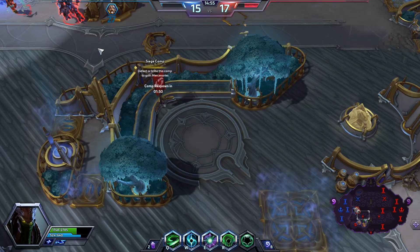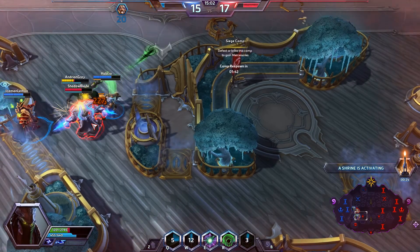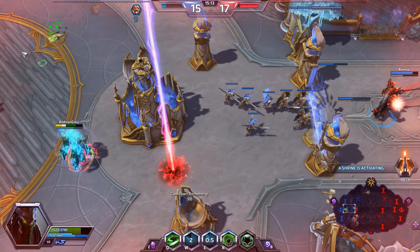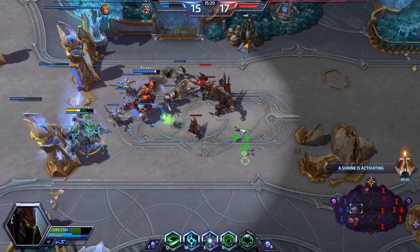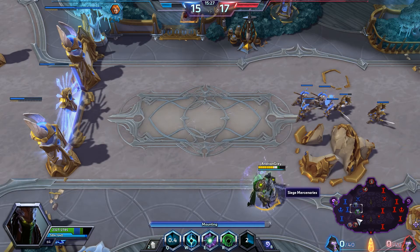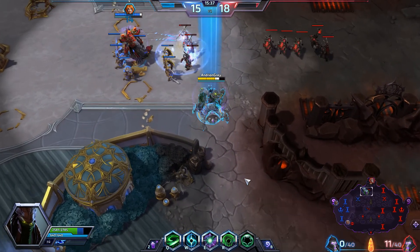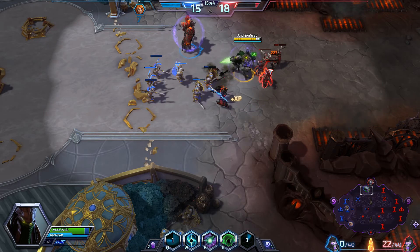Let's go up and clear top. Looks like we're taking a camp. I'll try and hold off this camp as much as I possibly can, but we do not have the wave clear needed so I'm going to have to get out of there and recall to get some health and mana. We are being outplayed here everyone, because we are against a team of four who look like they have played together before.